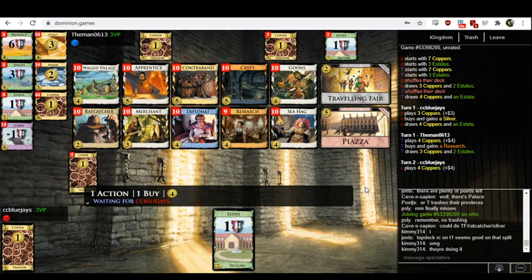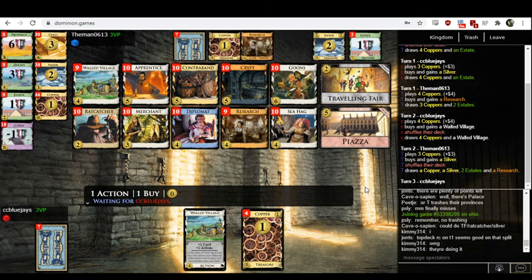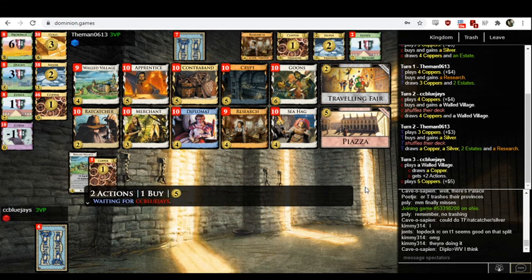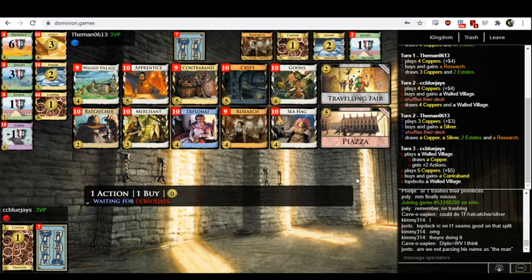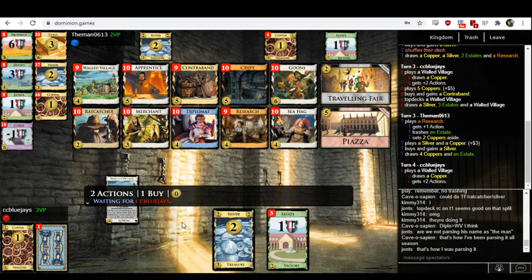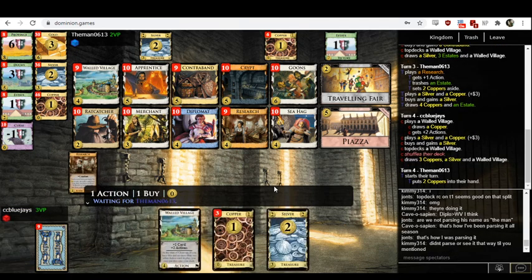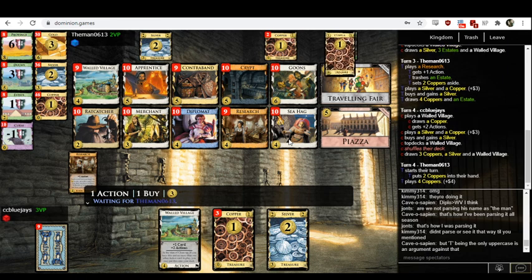Themen has bought a Trasher — we're going to see a card get trashed. And Blue Jays has bought a Village. Don't buy Villages in the opening — Villages are good when you have multiple terminal action cards to play. For example, multiple Goons or a Goon and a Sea Hag. You would want a Village roughly by the time that you have multiple terminal action cards in your deck, which you cannot conceivably have this early in the game. There's no reason to be adding a Village when it's doing literally nothing for you.